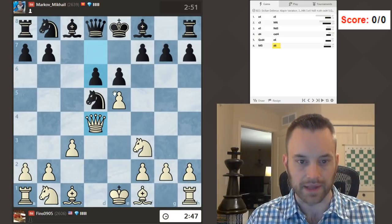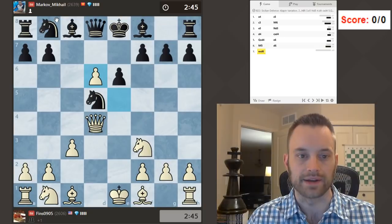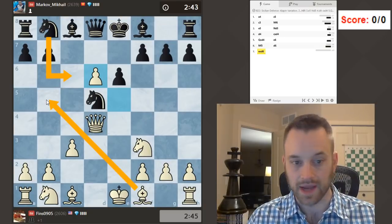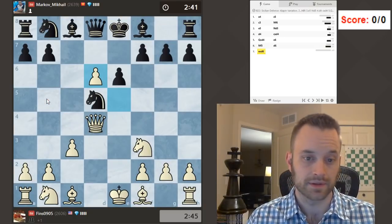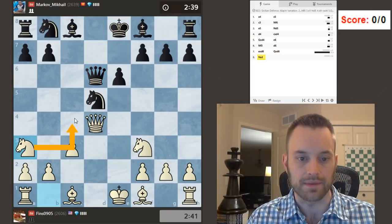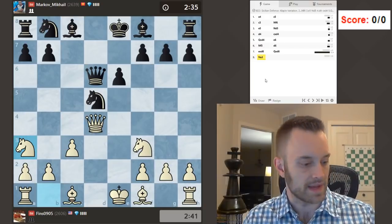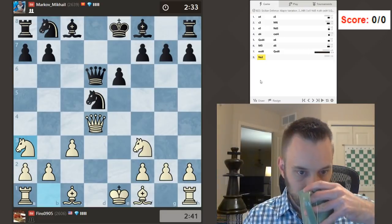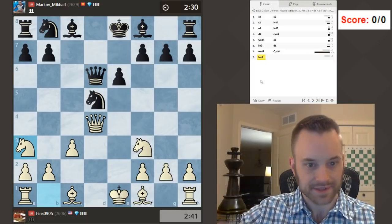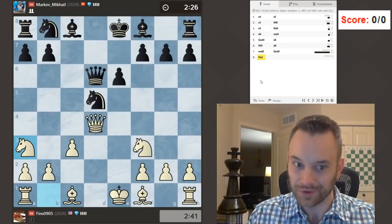Okay, early d6 by Black. Let's capture that. If bishop takes, I can take on g7, so I wonder what Black has in mind here — maybe knight c6. I could play bishop b5, try to make it semi-difficult for Black to get the pawn back. Let's go knight a3 maybe here, or knight b5. You see this crop up in the Alapin from time to time. Trying to move fast, focusing on that clock as a tool to flag your opponent.